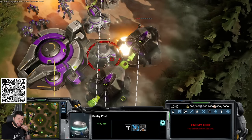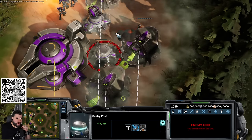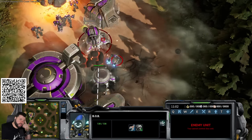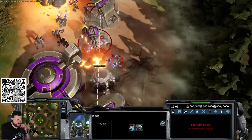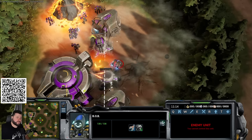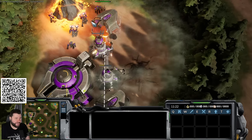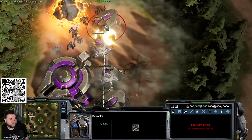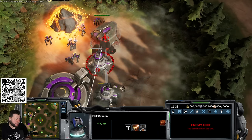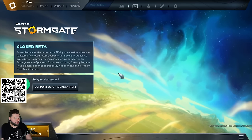Sometimes you want exo turrets alongside a bob turret and use it like a shield battery or photon cannon combo — the bob turret can heal your exo turrets. This leads into showing the turret rush build. Vanguard buildings do not burn down like Terran buildings in StarCraft 2.